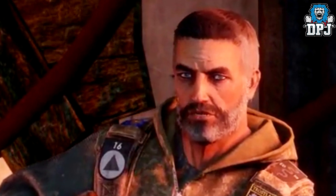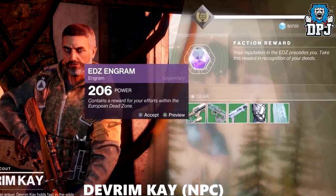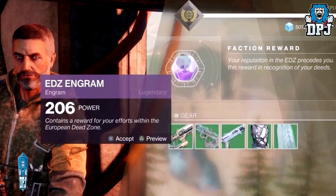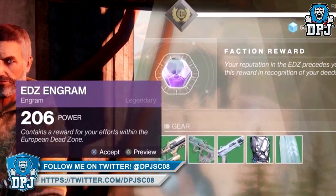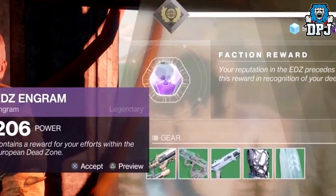We see this fella has reputation which can obviously be levelled up. You level them up by doing certain things on said planets and getting those items to drop — the tokens and shards are used to level these vendors up. There are possible other ways of ranking them up like planetary missions, public events, and maybe even quests, but in this video we see this was the only way.